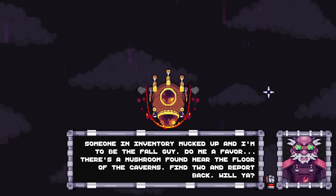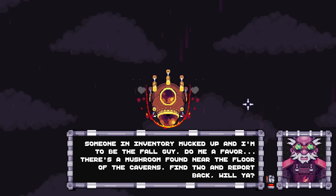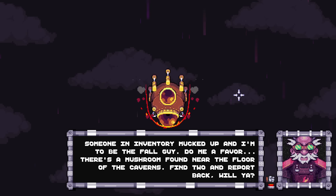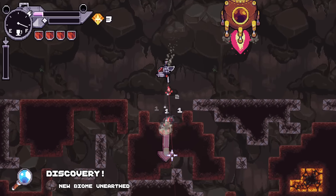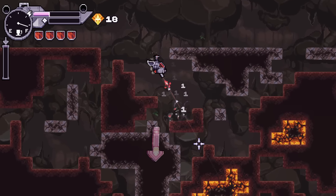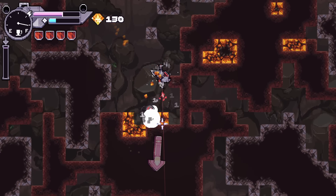Summoning an inventory mucked up and I'm to be the fall guy. Do me a favor - there's a mushroom found near the floor of the caverns. Find two and report back, will ya? I'm assuming the campaign is going to have these kind of individual unique missions.